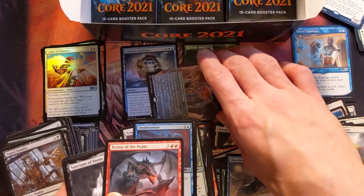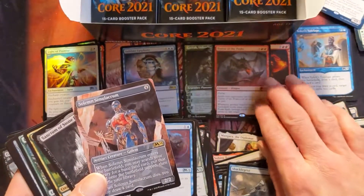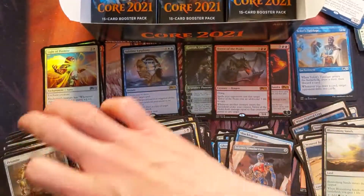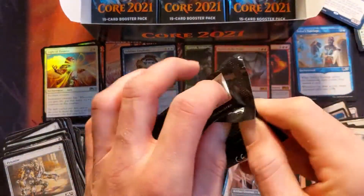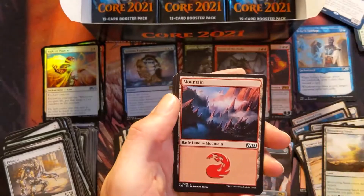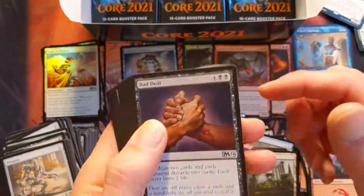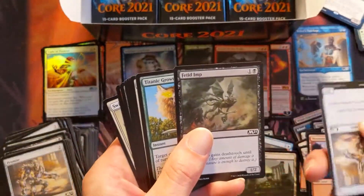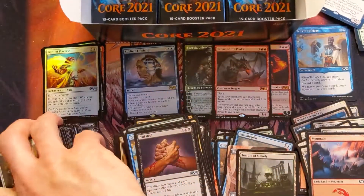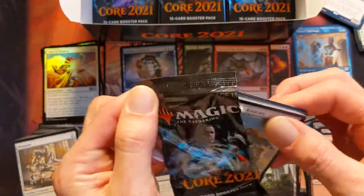Neither of these are foil — we just had a regular rare on top of a showcase. Is that just how this pack was put together? I'll take that — that was so cool. Temple of Malady again. It really wants us to play that black-green deck. I don't have any Golgari decks, but if the most common cards we get are black-green I might just start building one.